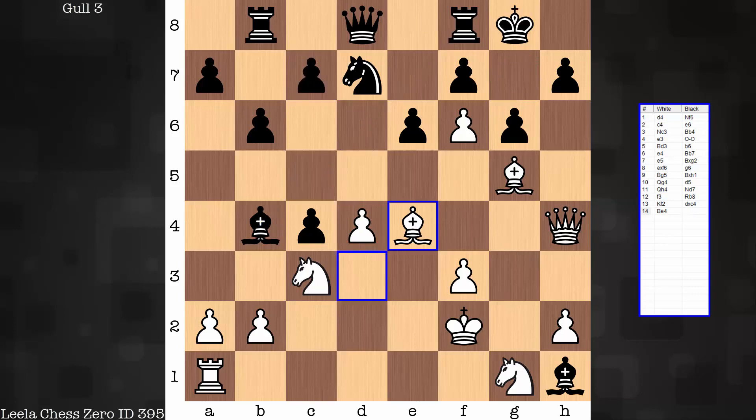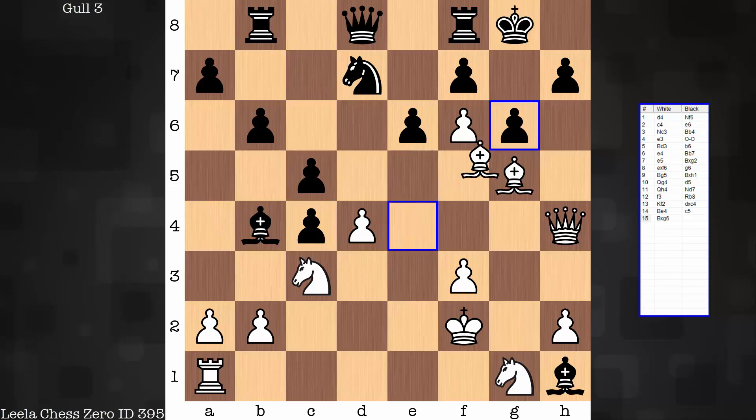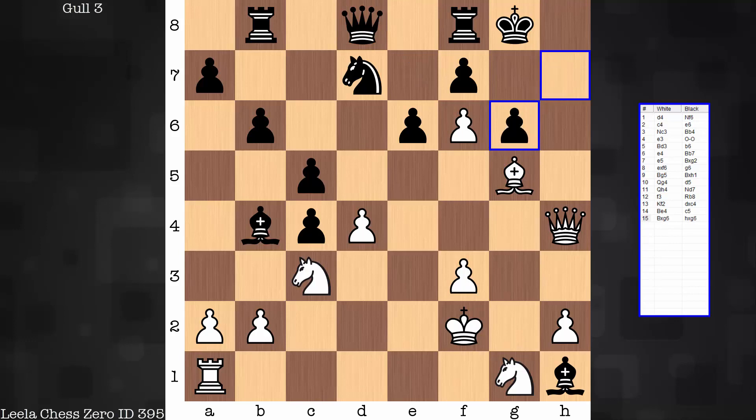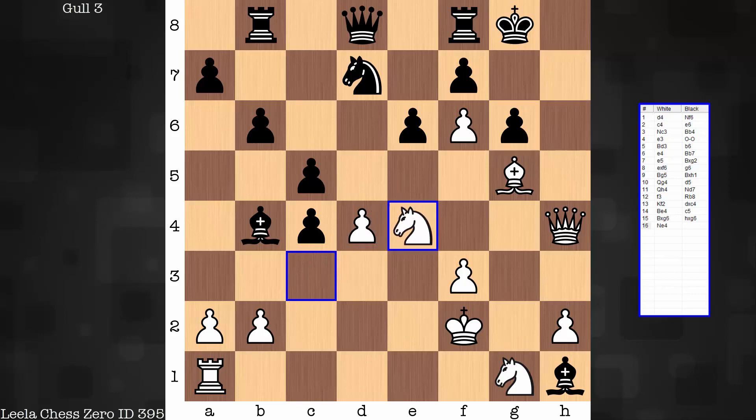One key move on move 15 — what move do you think Leela plays here after C5? Feel free to pause the video. Bishop takes G6 — clearance sacrifice, threatening mate on H7. Not many ways to defend. If you capture like this, here's another neat tactic: F7 check, and there goes the queen. You have to take with the H pawn — clearance sacrifice so the knight can drop into E4 next. F6 is defended twice, which means queen H6 into G7 is nearby. The bishop's not around, this bishop's not around, the rook on B8, the rook on F8 — there's no good defense to queen H6 into G7.